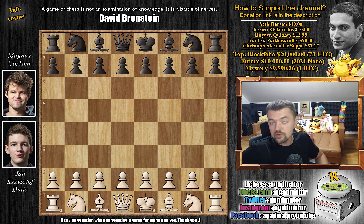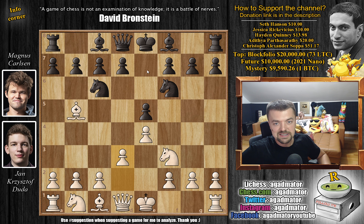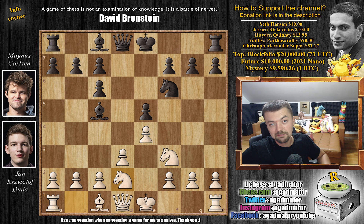It's quite an impressive one. Duda with the white pieces opens with e4. We have e5 by Magnus, knight to f3, knight to c6, and bishop to b5. Duda goes for the Ruy Lopez. We have knight to f6 and d3, so the Berlin defense is on the board. We have bishop to c5 and now bishop captures on c6. D captures and knight b to d2.